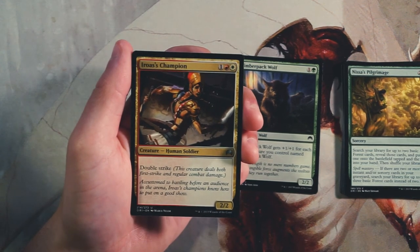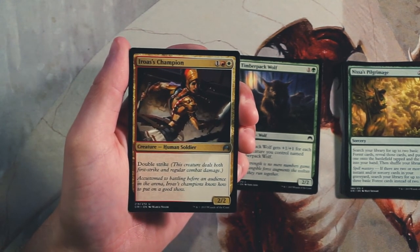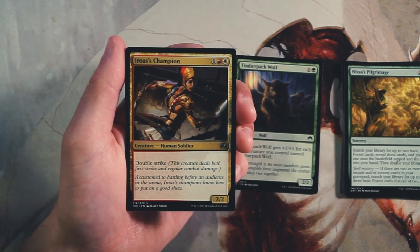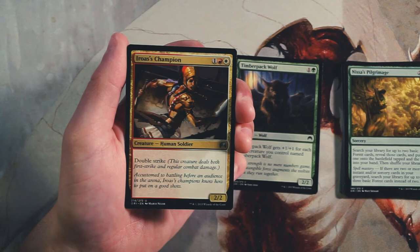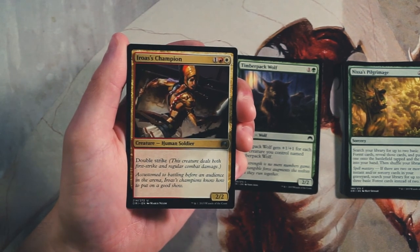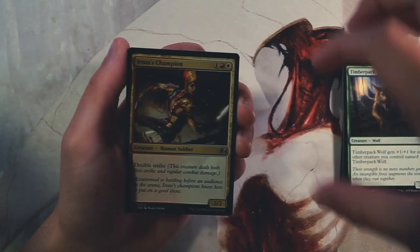Our first uncommon is Iroas's Champion — a 2/2 for one red and one white with double strike, so it deals first strike damage and then regular combat damage. That's very powerful for a three-drop — essentially a 4/4 with priority in combat. I really like it but I don't love that it's a gold card in an Origins set, which has less fixing than something like a Ravnica set. Gold cards pigeonhole you early, but it's a better card by a long way than Timber Pack Wolf — it's definitely the pick so far.